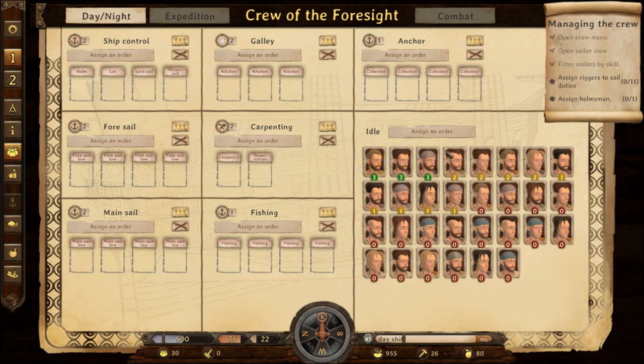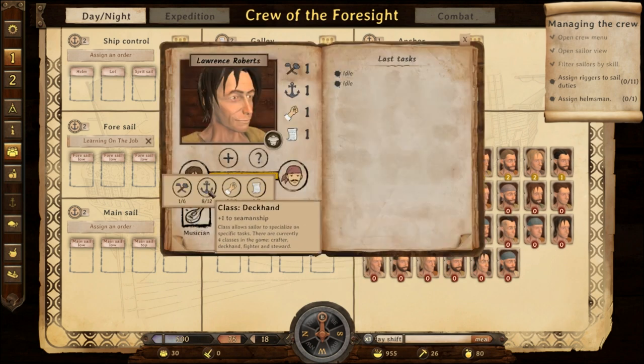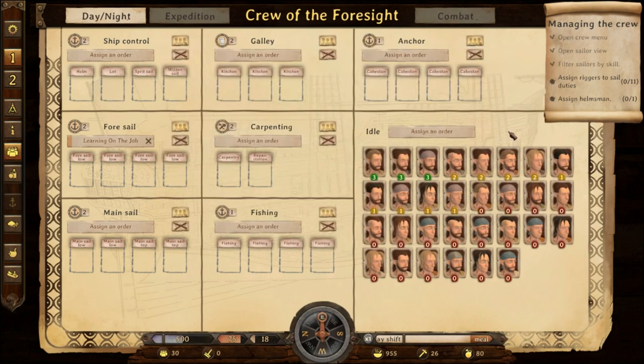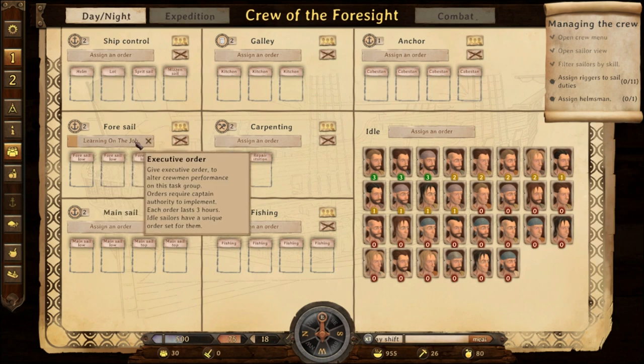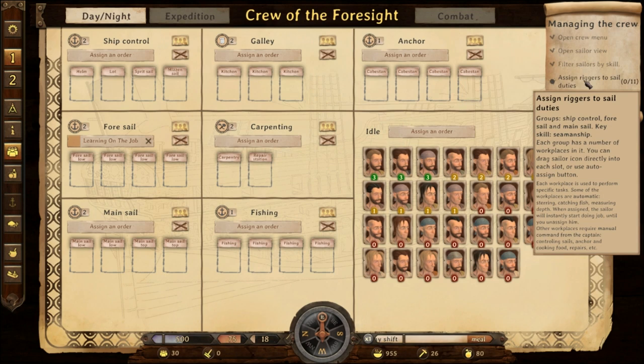This guy's a number three, we got some zeros. Andrew Jackson — oh my god, there's a celebrity on this ship! Roger Roberts, Edmund Edwards — there he is, he's our man. Assign riggers to sail duty — we need 11. Assign sail duty. We get to put him as a deckhand. Oh man, this is a lot of in-depth stuff. I'm excited to play this game full time. Someone's learning on the job. Assign riggers — ship control for sail and main sailor.